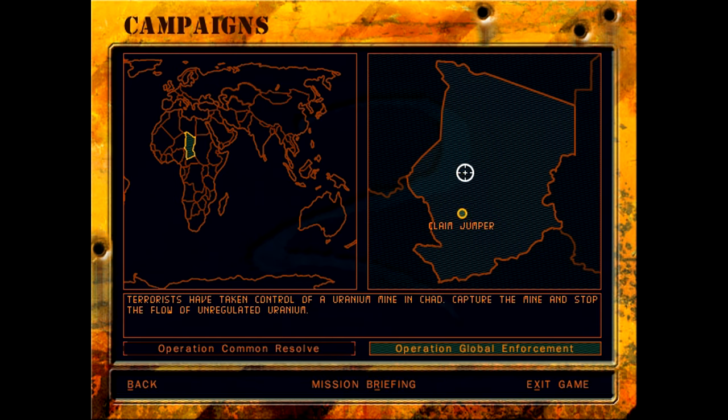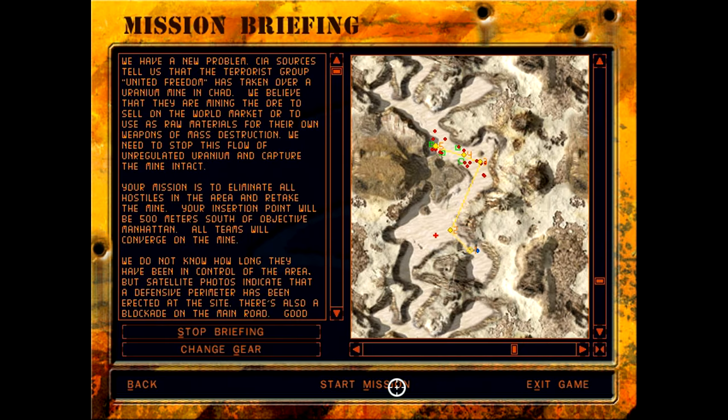Then we have Operation Claim Jumper — terrorists have taken control of the uranium mine in Chad. CIA sources tell us that United Freedom has taken over a uranium mine and we believe they are mining the ore to sell on the world market or to use as raw materials for their own weapons of mass destruction. We need to stop this flow of unregulated uranium and capture the mine intact.